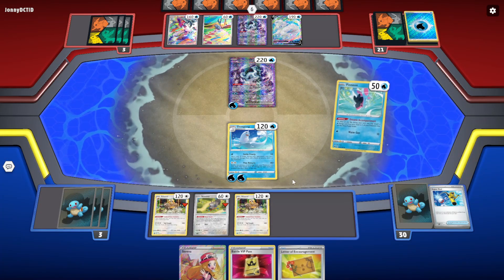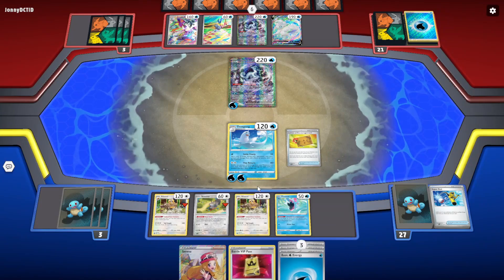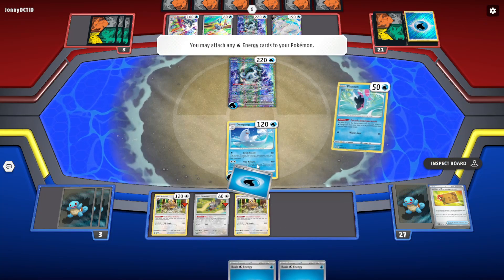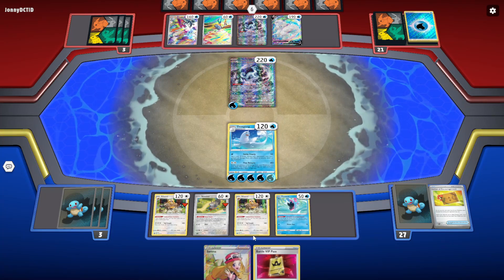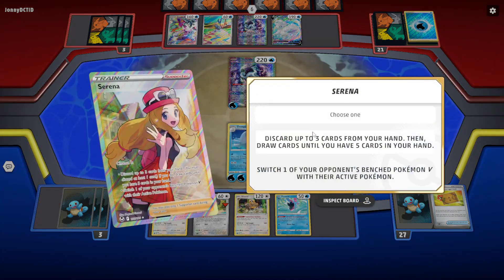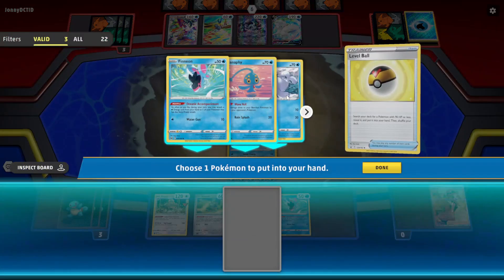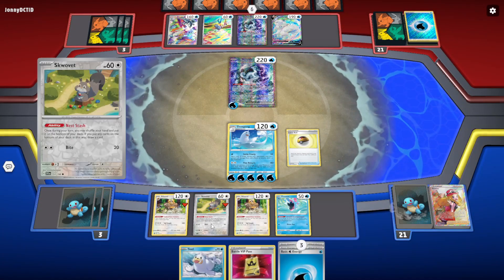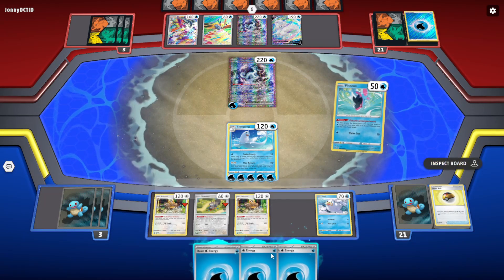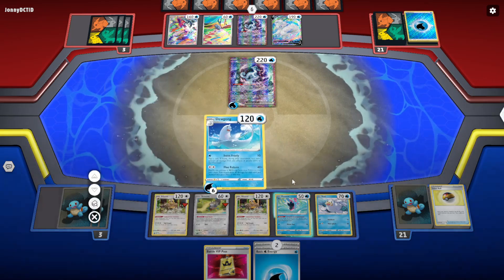We're gonna play Serena for draw since we don't need the Boss effect anymore. That's five — still not enough, we need six. We need one more. We should have drawn with Serena first and then played the Letter. Oh well, same thing — we got the Seal. There's quite a lot we need to achieve. That's 240.